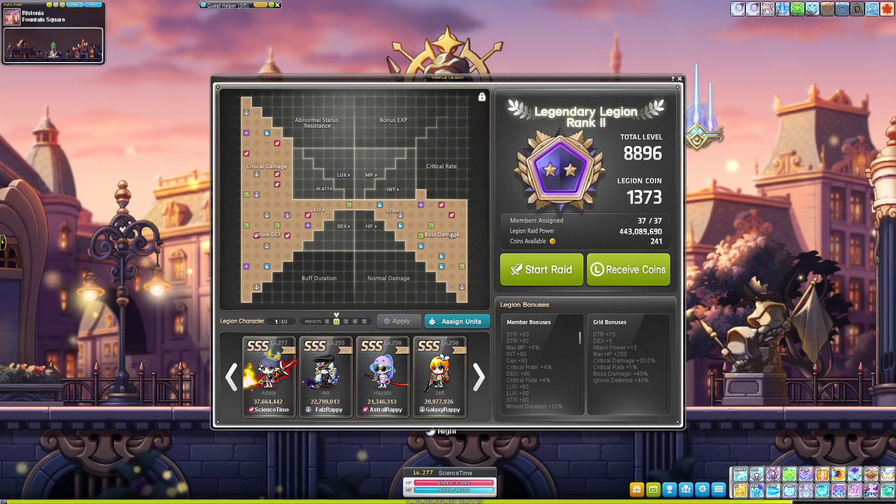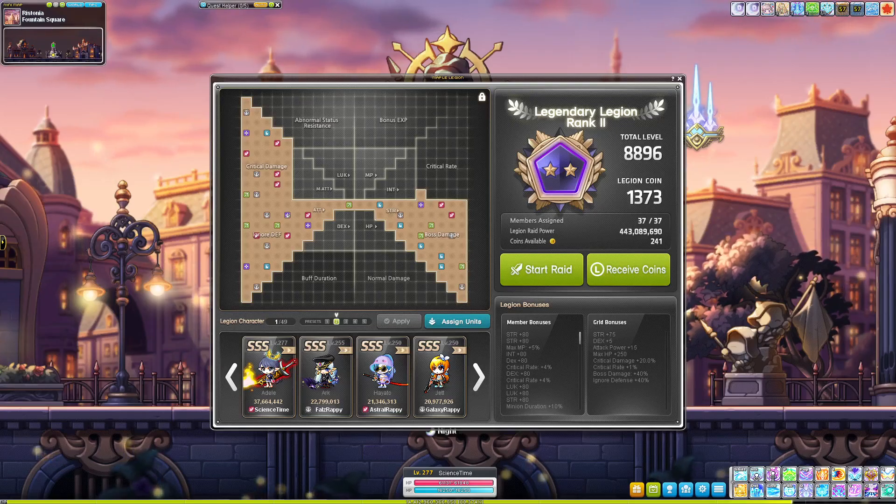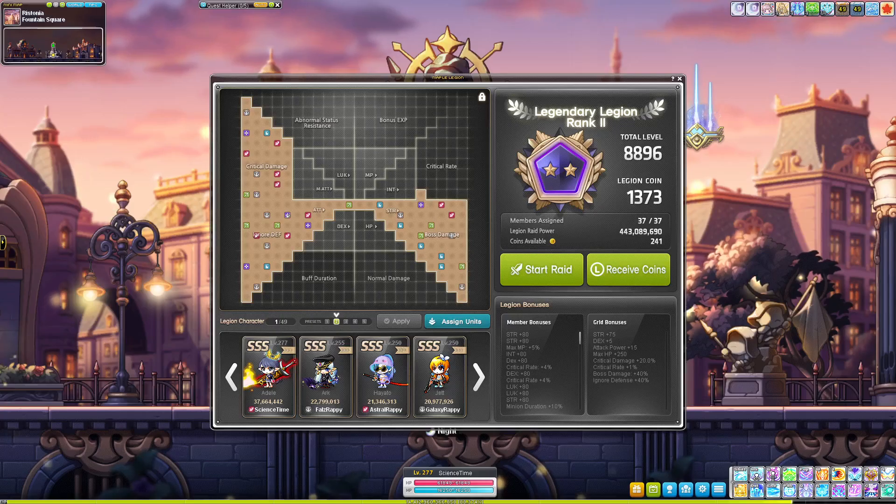Option number two, which is how I chose to play in Adele, is just pick something you think looks cool or fun. What's the point of playing the game if you're not having fun with it, or if you don't like what your character's skills look like? Granted, you're going to be playing with opacity zero bossing a lot of the time, but it's still cool to have an aesthetic that resonates with the style you like.